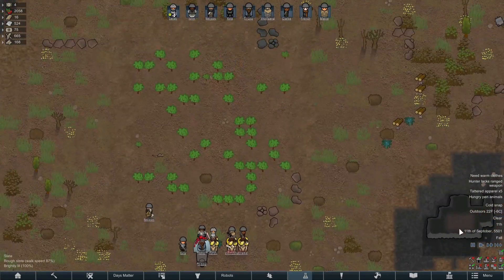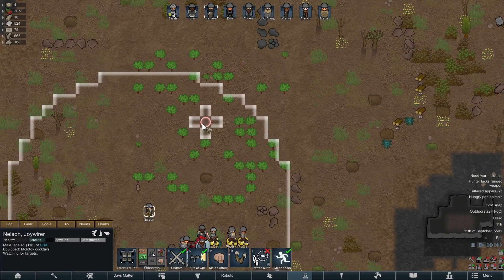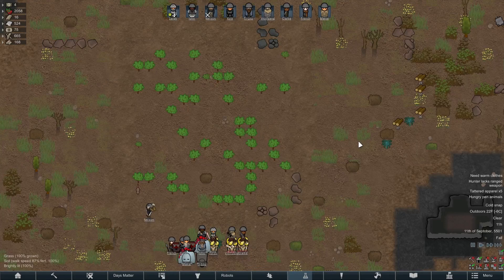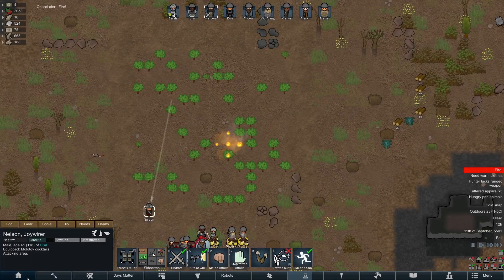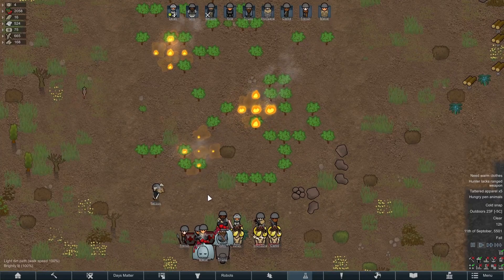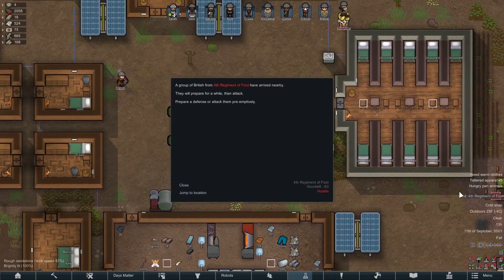On day 100, the revolution had truly begun. We came upon a field of tea plants and began setting fire to them with our Molotov cocktails. This surely would rustle the feathers of old King George and get him to send a bunch of his men to die at our hands. And it would appear he was going with the latter.